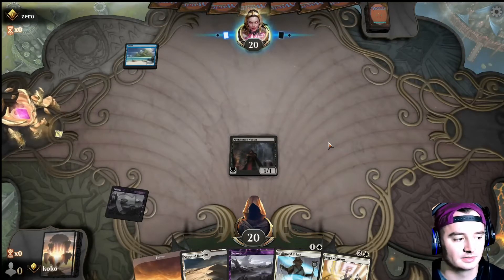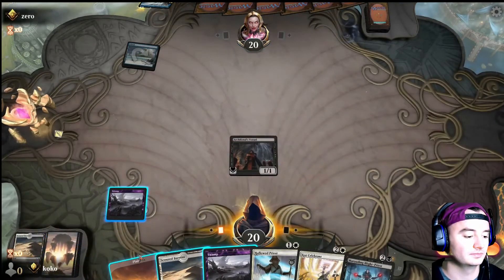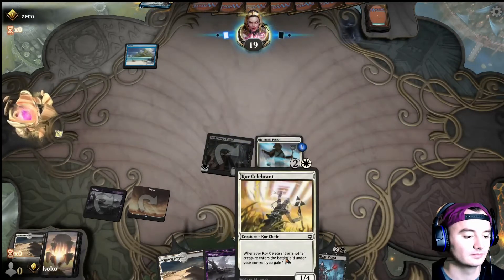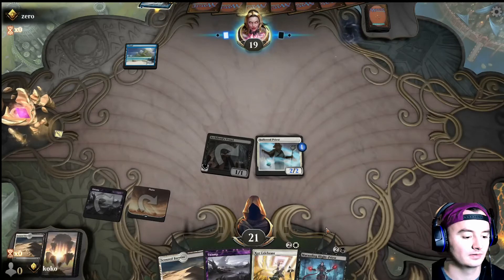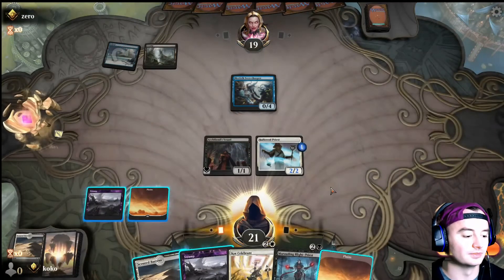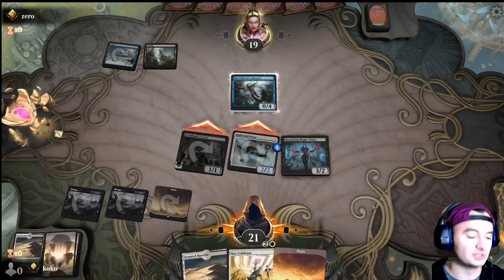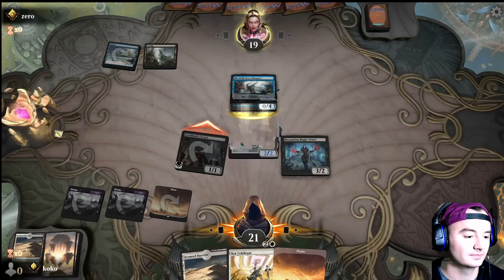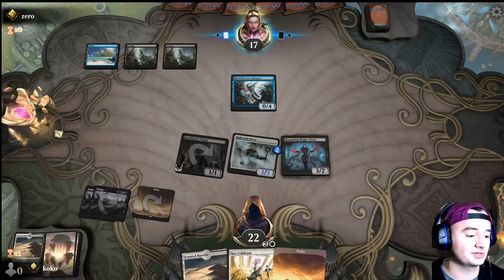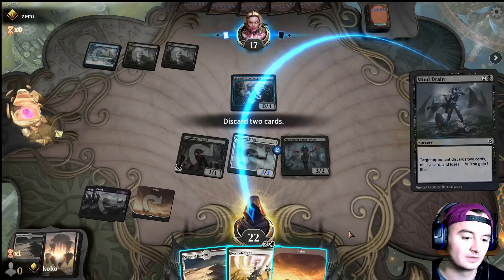Blue deck — blue mill? I think the plan is going to be to put Marauding Blight Priest on the field first. I think that is going to be the call, and then follow it up with Core Celebrant. This way we'll still be getting some damage done to our opponent. This next turn will be Scoured Barrens, followed by Core Celebrant — unless we get something like a Broodmoth, that we might play first.